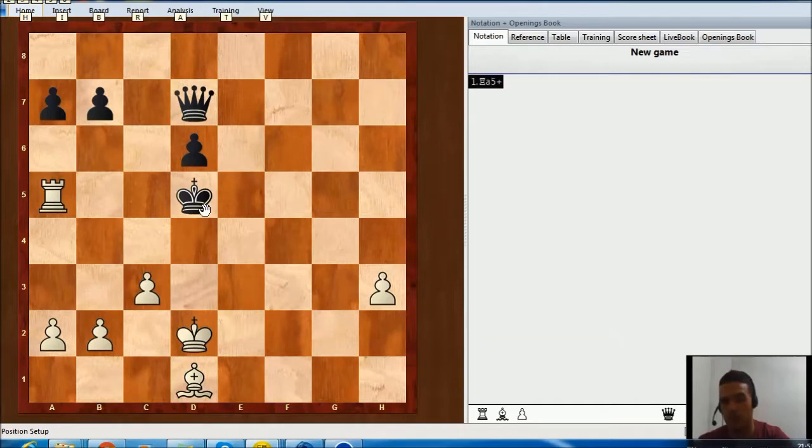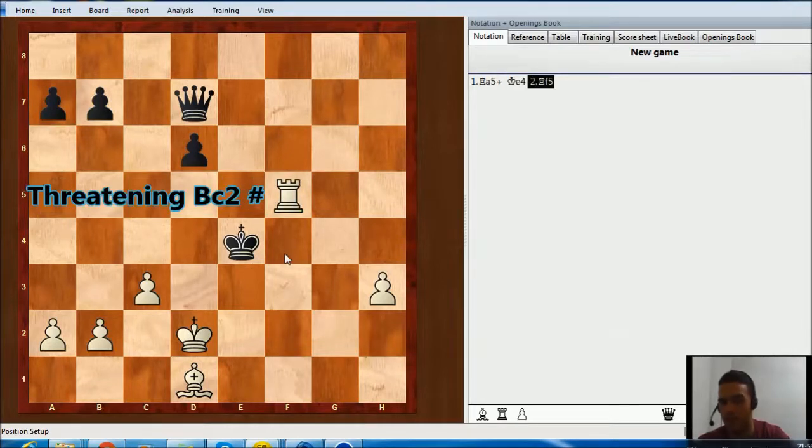We are going to do the next section with this line and we are going to see it on the board because it's really special. After king e4, as I said, rook f5. If king takes, bishop b4, and if queen takes, bishop c2. Always taking the queen.